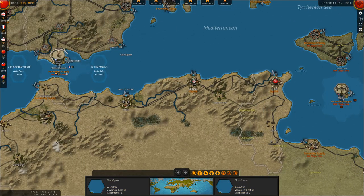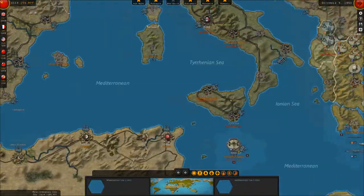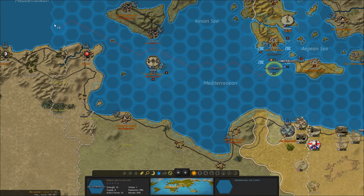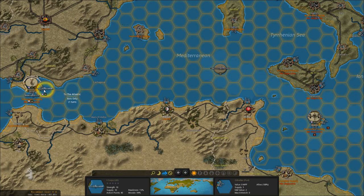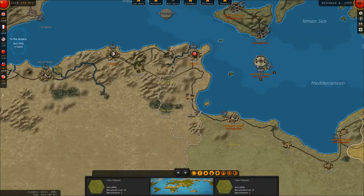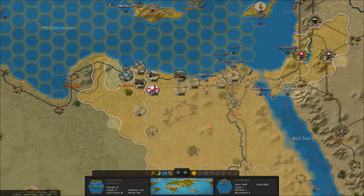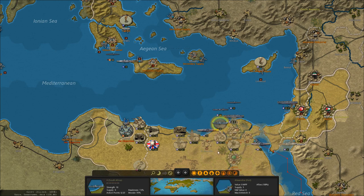We've got two British transports on their way to the North African theater — one South African, one British. Assuming we can clear a safe route of passage, we'll speed them toward Alexandria and put them ashore there. Actually, I probably should have put them ashore in Greece — Greece could use the help. Maybe I'll have to mount them back up next turn.